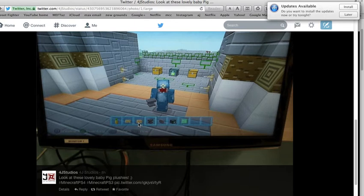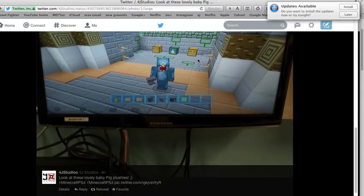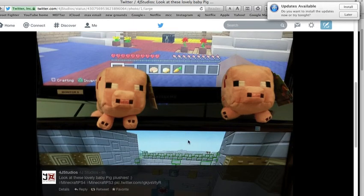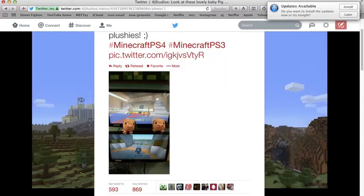On this second screenshot, you can see we have emeralds and ender chests, walls, anvils, potatoes, carrots, tripwires, sideways logs. Look — look how cool that is!